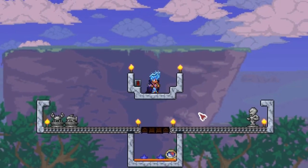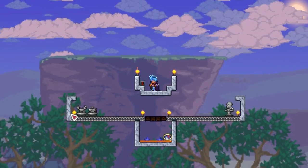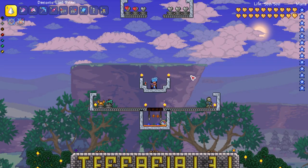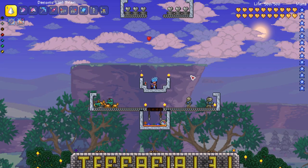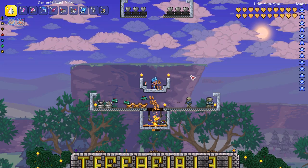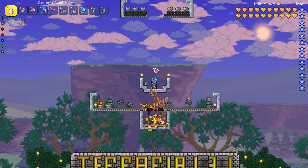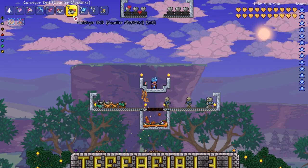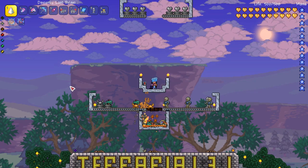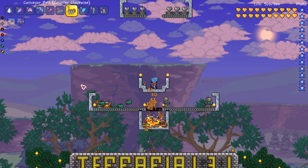So what sorts of things can you do with conveyor belts? Well I've actually wired up a few mob statues as well as a few heart statues. As soon as the item or mob spawns on these, they'll instantly move in the direction that the conveyor belt goes. You do purchase the clockwise and counterclockwise conveyor belts separately — I thought you could craft these things but you actually purchase them.